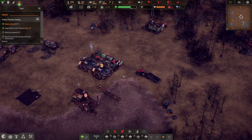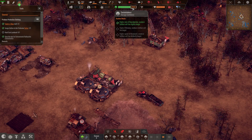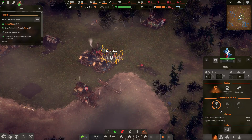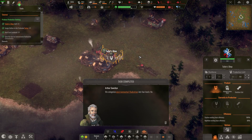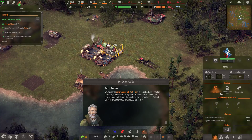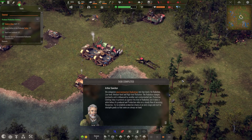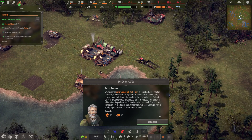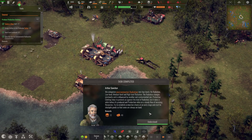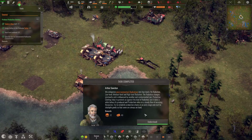Sorry about that — a little frog stuck in my throat. We got people happy, so that's good. Almost have them up to contentedness average confidence. We just got to produce a nice scarf, which they are doing. No radiation, low level, medium level, and high level radiation exist. The radiation changes constantly and is influenced by weather and contaminated rain. Protective clothing helps protect against radiation, but it takes a while to produce. Production relies on a steady flow of incoming resources — try to establish production chains early and stockpile goods.